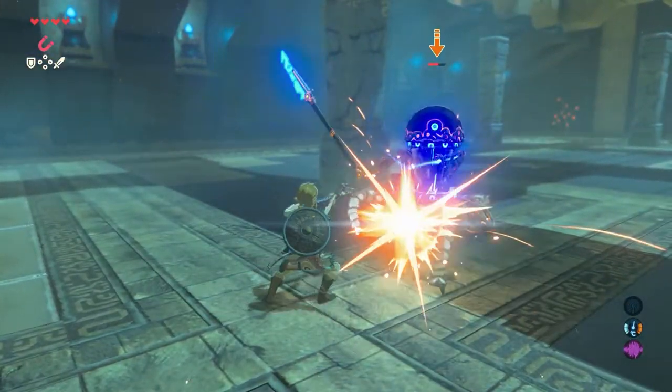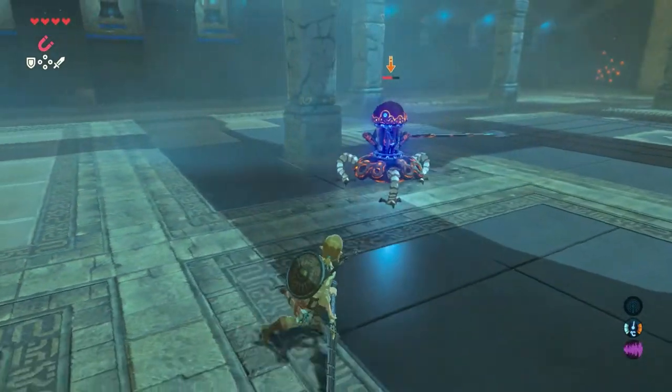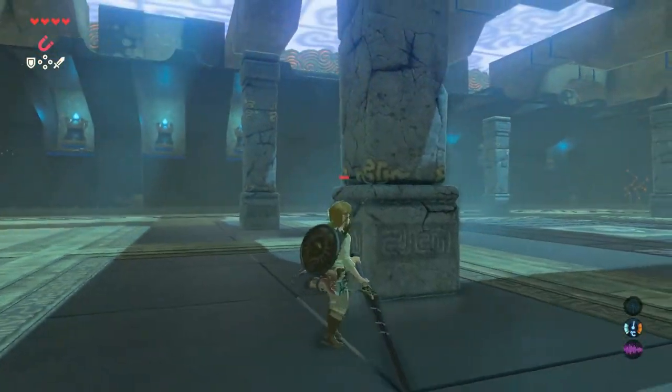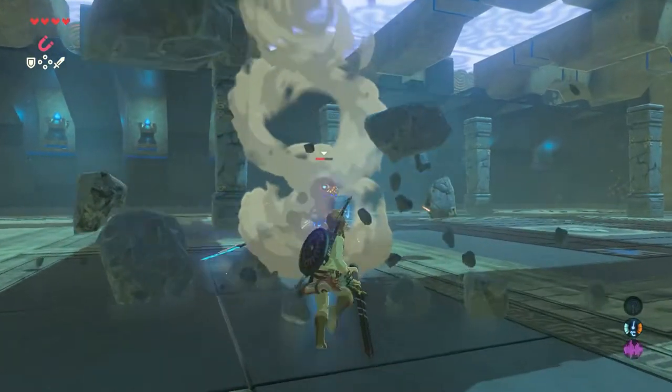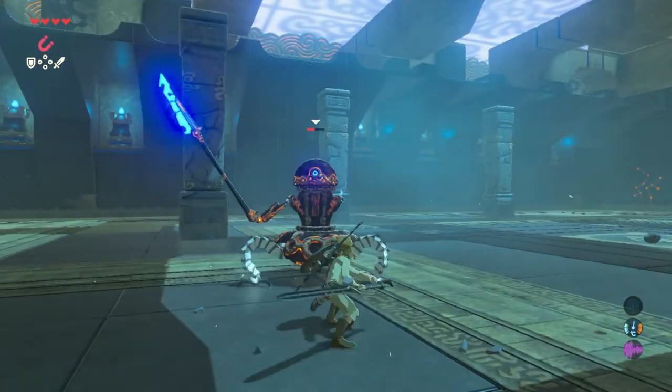When the mini guardian jumps back, go and stand behind one of the pillars, since he will start charging towards you. If it hits the pillar, the mini guardian will be stunned for a second. Use this time to hit it as many times as possible.